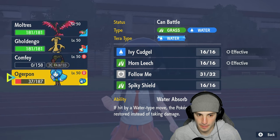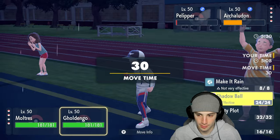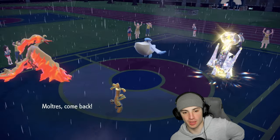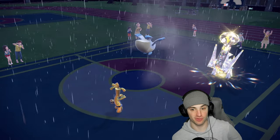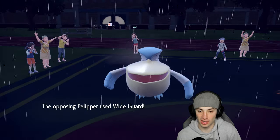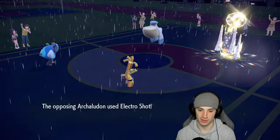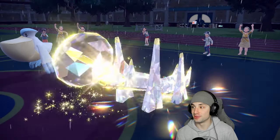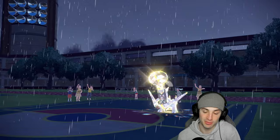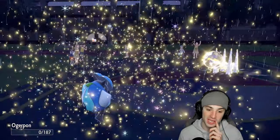Sacrificing Ogre Pon — we don't need it anymore. Losing the plus-four Nasty Plots, swapping Ogre Pon out. Need to get after Archaludon. Pelipper uses Wide Guard. Electro Shot finishes off Ogre Pon — Archaludon is now plus three. But Trick Room ends after this turn, which is massive. We'll have speed back. Shadow Ball from Goldenglow KOs Archaludon — we get a crit! Don't think we needed it — Goldenglow just hits hard.